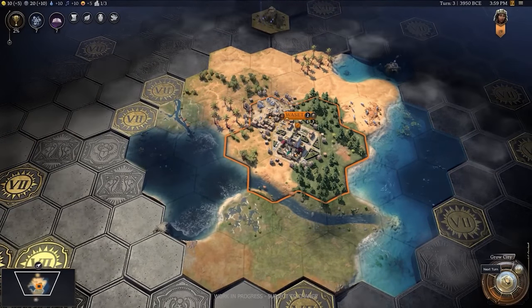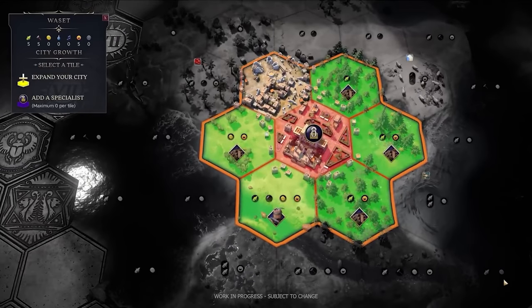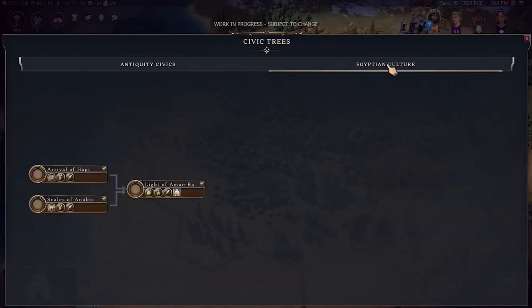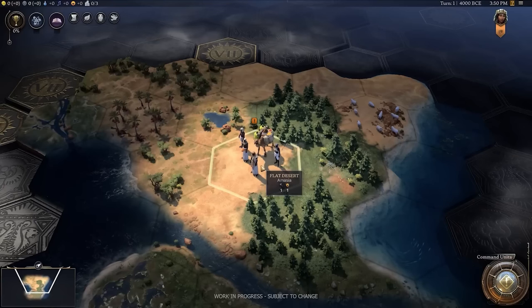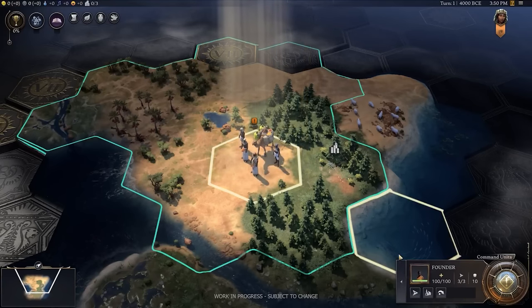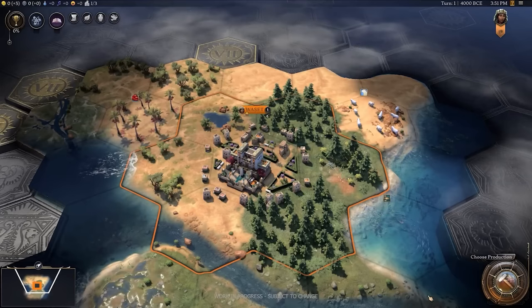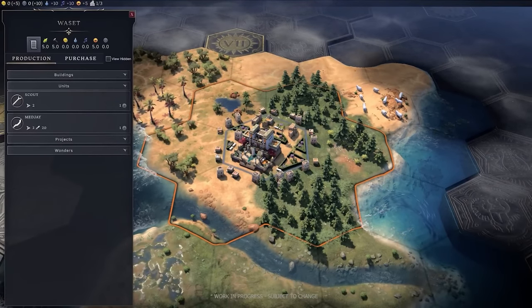So what's the deal with this Ages system? In Civilization 7, gameplay is divided into three distinct phases: antiquity, exploration, and modern. Instead of playing through one continuous game like before, you now progress through these Ages by filling up the Age Progression Meter. Once filled, it triggers an Age Transition where you choose attributes from your current civilization to carry forward into the next Age.